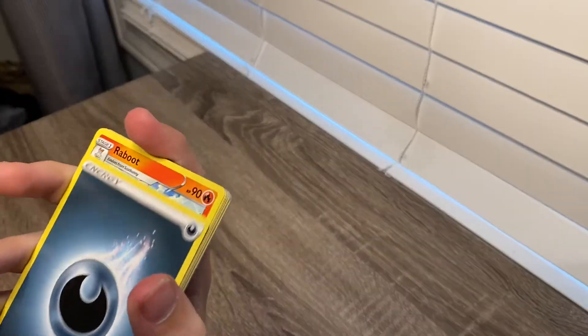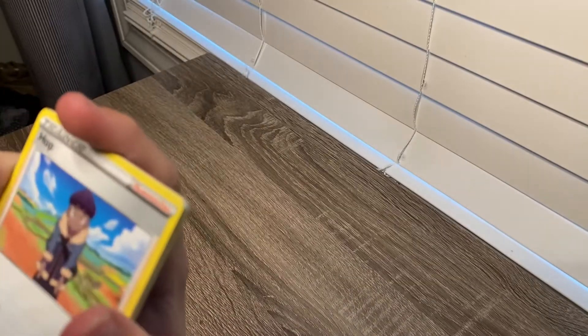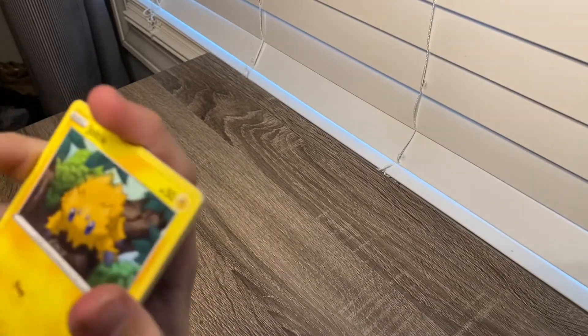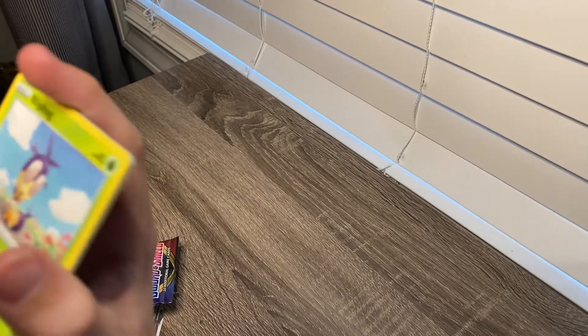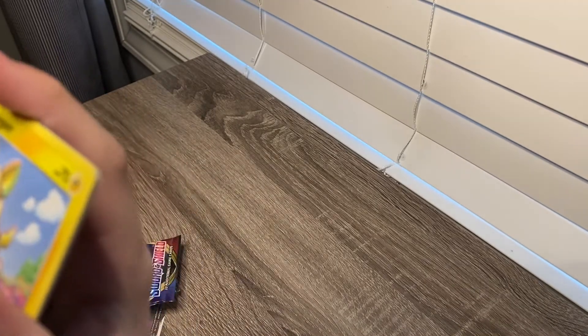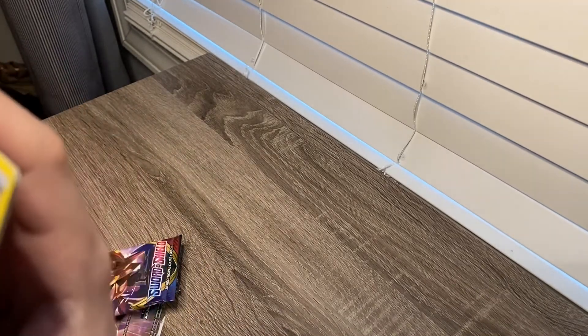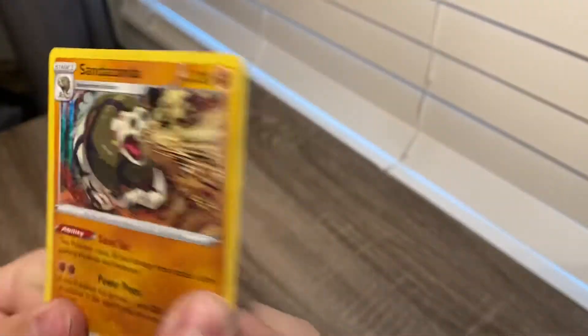It is Dark Energy, Raboot, Sudowoodo, Hop, Joltik, Silicobra, Blipbug, Goldeen, Yamper, and a Sandaconda Holo. The reverse was a Lucky Egg.